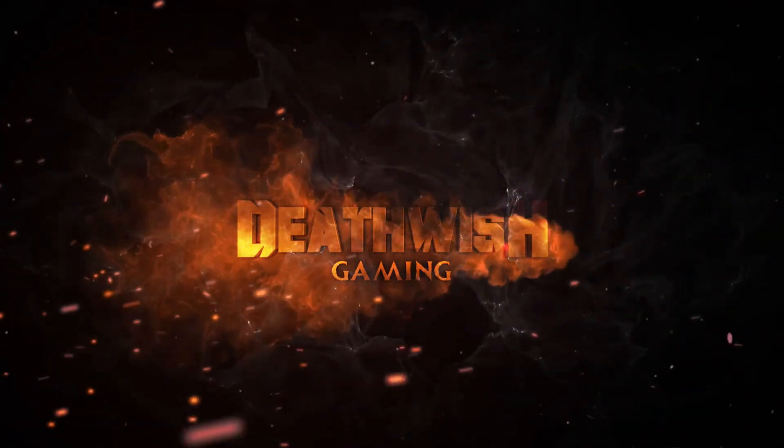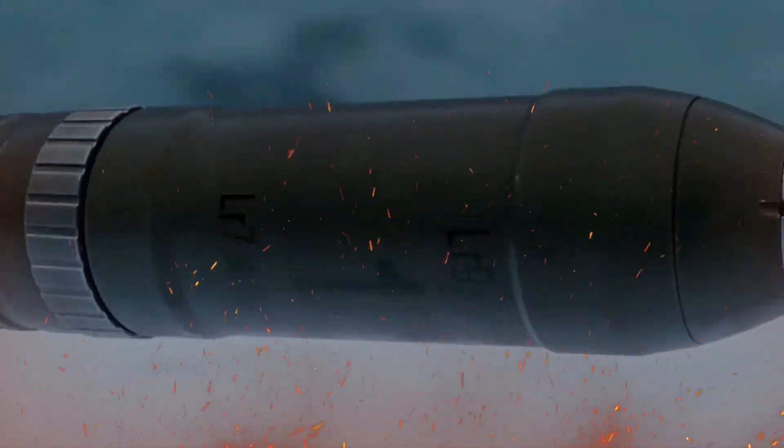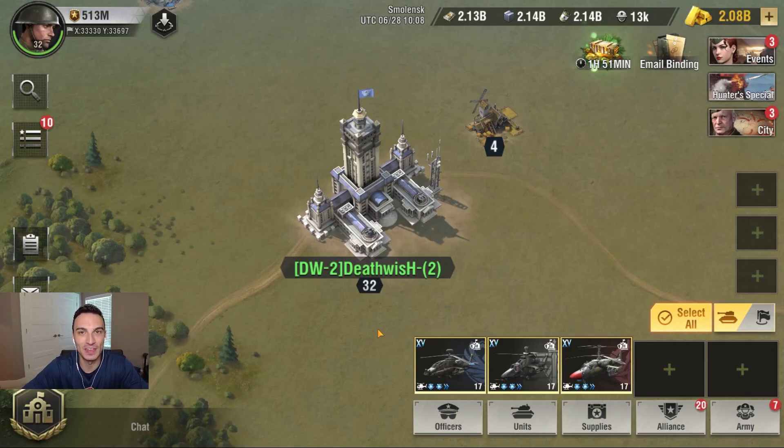With that being said, let's jump right into our helicopter testing. We are going to go in the same order as we did with the main battle tank testing. We'll start with Liberty versus Martyrs, then Liberty versus Vanguard. We'll then switch to Vanguard versus Martyrs, Vanguard versus Liberty, and then Martyrs versus Liberty, and finally Martyrs versus Vanguard. The face cam will be off so there's no obstruction. We'll let the battle complete and then look at the after-action battle report.